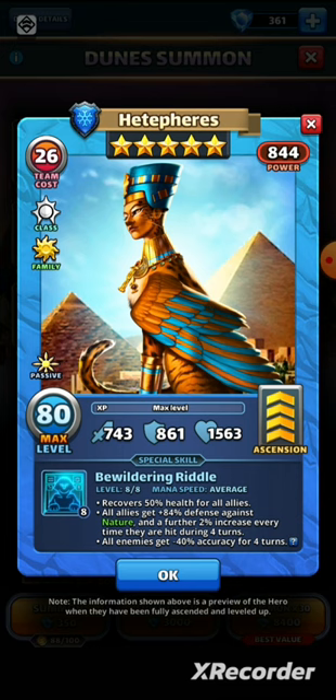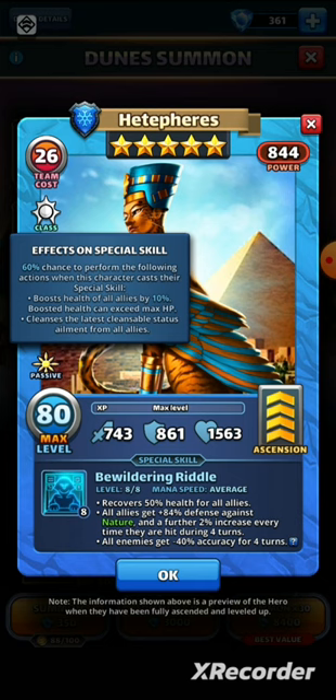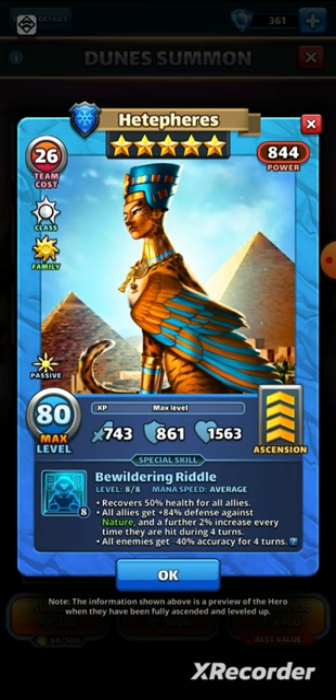Anyway, we have an ice hero, five-star of the cleric class — really good class for healers as we know, with mana shield built in. She is of the sun family, and the sun family bonus gives one or two heroes a 50 or 75% chance to cast minus 35 accuracy for two turns, and 196 burn damage over two turns on an enemy who deals any special skill damage to the character. It also grants a 60% chance to boost health by 10%, which is super useful especially with all the healing going on in the sun family.